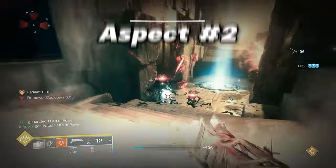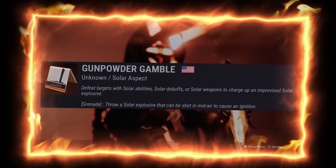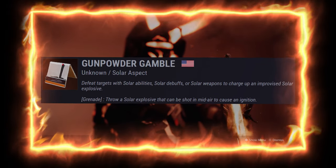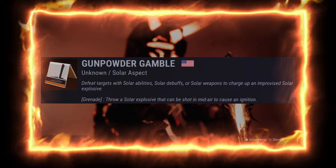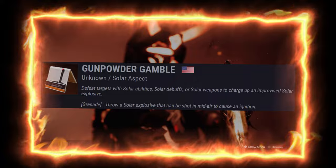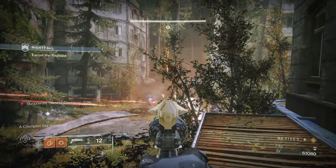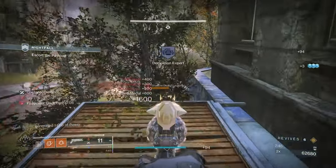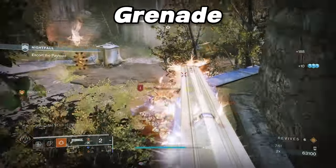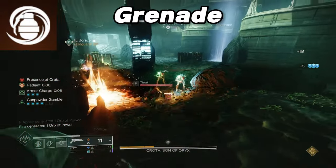For our second aspect, we have Gunpowder Gamble. Defeating targets with solar abilities, debuffs, and solar weapons charges up an improvised solar explosion. When you throw this explosion and shoot it in midair, it ignites in a huge explosion, destroying every enemy in sight. It's easy to charge and lets you practice sharpshooting. For grenades, you can choose any you like since every grenade scorches targets except healing grenade. My favorite is Incendiary Grenade for how easily it kills groups of enemies.